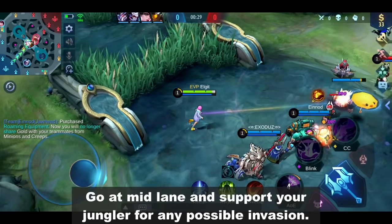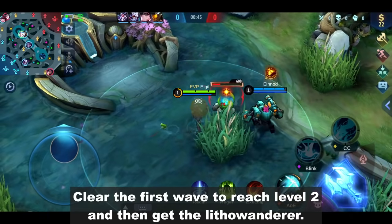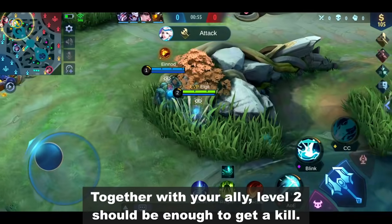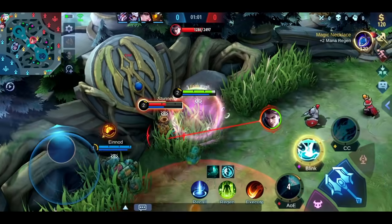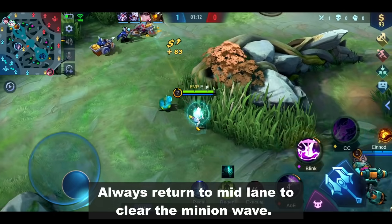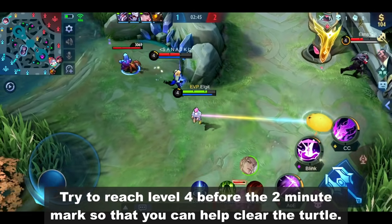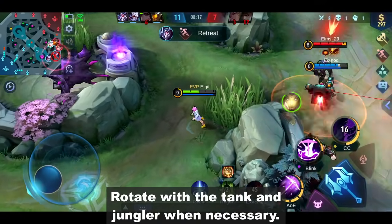Go to mid lane and support your jungler for any possible invasion. Clear the first wave to reach level 2 and then get the little wanderer. Check the side lanes for a possible gank — together with your ally, level 2 should be enough to get a kill. Always return to mid lane to clear the minion wave. Don't clear the side lanes. Try to reach level 4 before the 2 minute mark so that you can help clear the turtle. Rotate with your roamer and jungler when necessary.